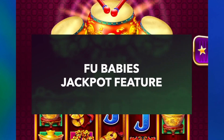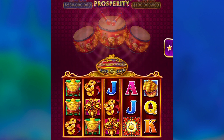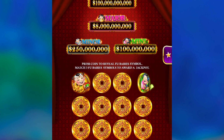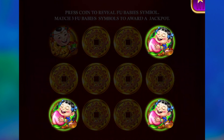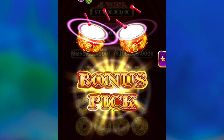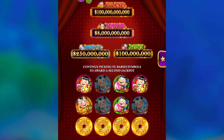Now let's look at the Foo Babies jackpot feature. This feature can be triggered any time you land a wild symbol on reels 2, 3, or 4. The pot of coins will close and then reopen, awarding you a coin picking feature. Twelve coins to pick from — match three coins to win either the mini, minor, major, or grand jackpot. I'll pick the coins, but this is really predetermined, so don't get upset if you don't pick the right coin for the grand or major jackpot. I win the mini jackpot. Sometimes this feature will award you a second jackpot prize — you can get up to two jackpots. That's different from the original Dancing Drums game.